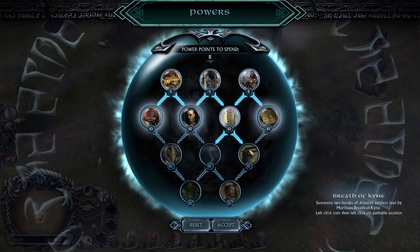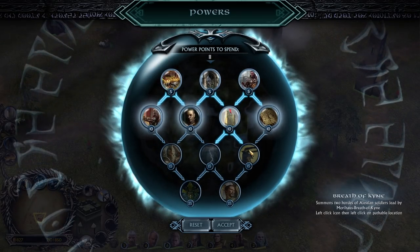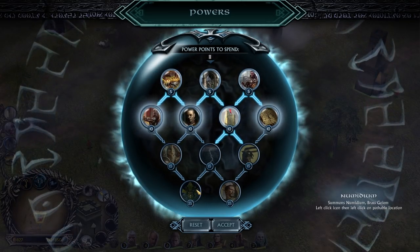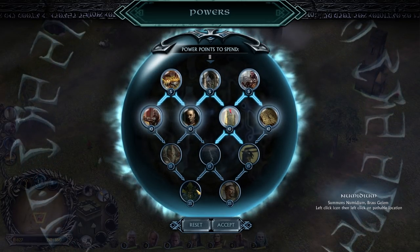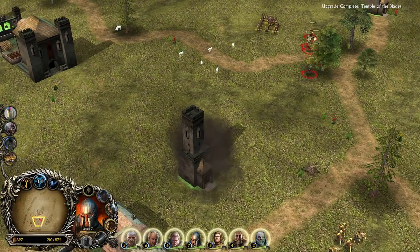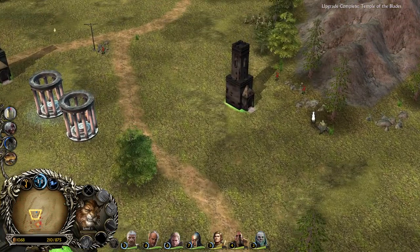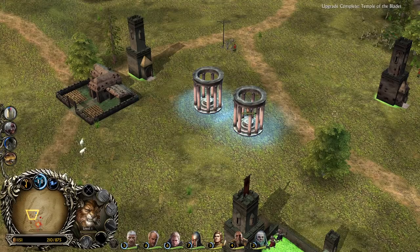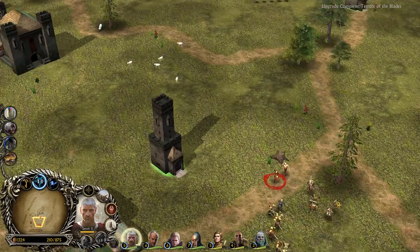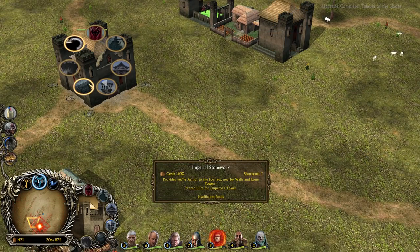Then we have the Breath of Kyne — summons two Hearts of Alessian soldiers led by Morihaus Brevov. These names are so unfamiliar to me. Nerevar and Numidium are going to be the 25-point big ones. This extra orbitarium structure is doing so much work. We once again lost a builder but it's fine. Let's get all the upgrades just to see what they do.